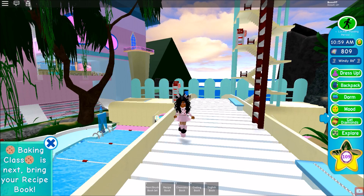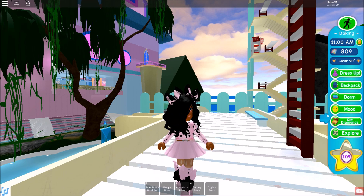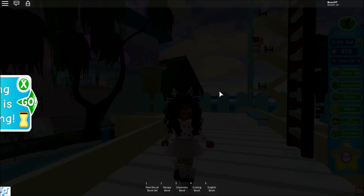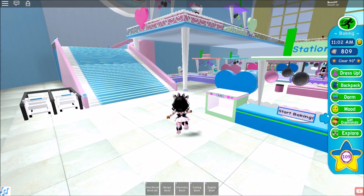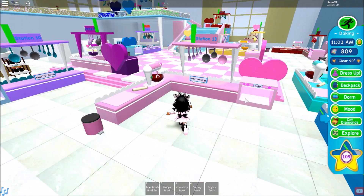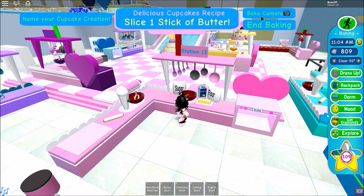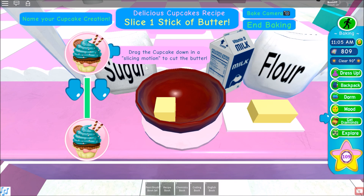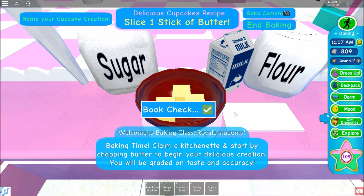Next is baking class, and one small tip before we start: do not go to breakfast or lunch because it's really just a waste of time and a waste of diamonds. You can basically get free cupcakes and free roleplay food if you go to baking class instead.